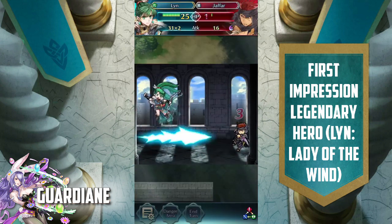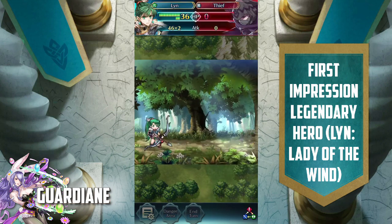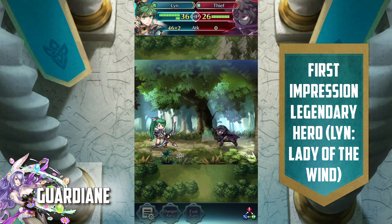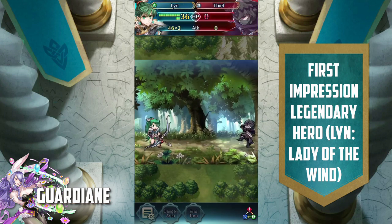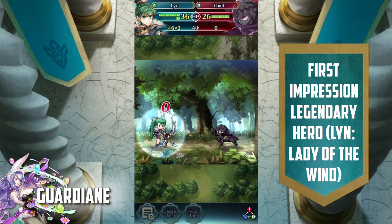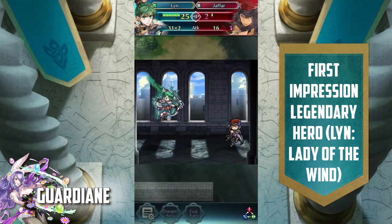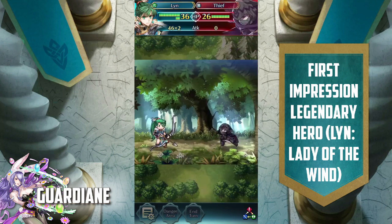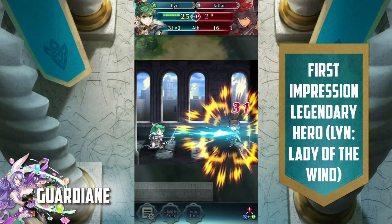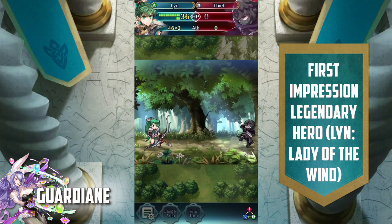Let's go ahead and continue the rest of the video so we can see Lyn's animations, because those were crazy. Okay, so we've got her taking on Jafar here. She doubles, does 31 damage. She has Desperation active obviously, so she has a special animation while Desperation is active and does a consecutive double — it's pretty slick, I've gotta say. Okay, she tanks and takes zero damage from this thief, then counter attacks and does 46 damage. Interesting.